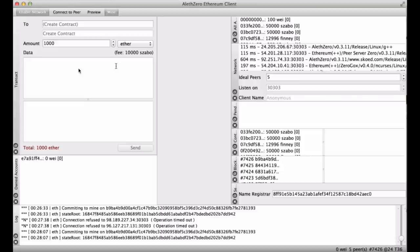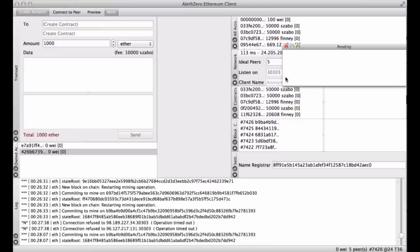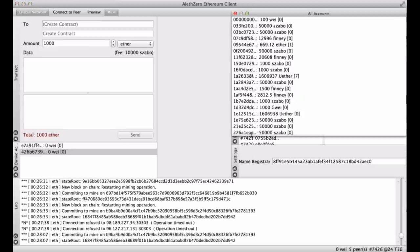Under own accounts it shows your current account — the e7a91ff4 address. You can actually create multiple accounts; clicking 'new address' will create a new address for you. I believe you can drag and drop the order to identify which one will be used as the coinbase for mining. You can't delete them though. Then on the top right there's the all accounts pane — an overview of all accounts in the Ethereum network.